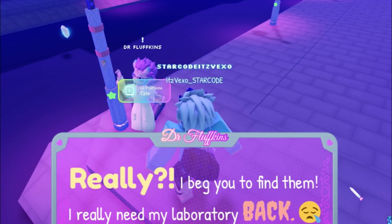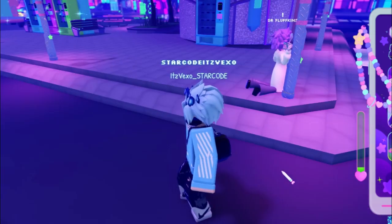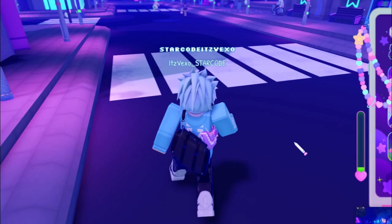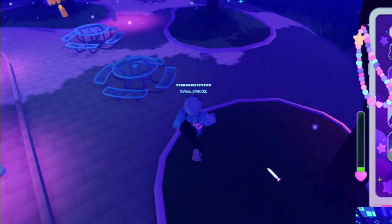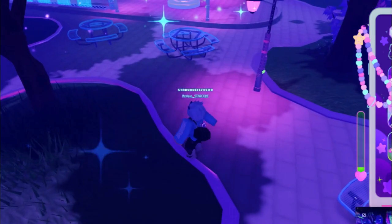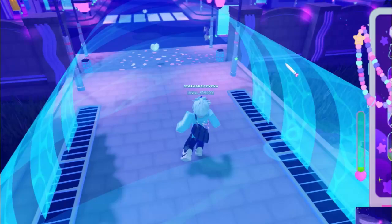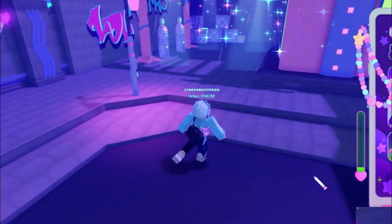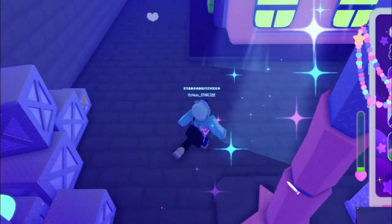We need to find five things around the map. Let's go ahead and find those five items. The first one is actually going to be all the way over here — follow me, it's going to be on the chair at the back. Go ahead and get that — that's the first one. The second one is all the way down here, in the corner.